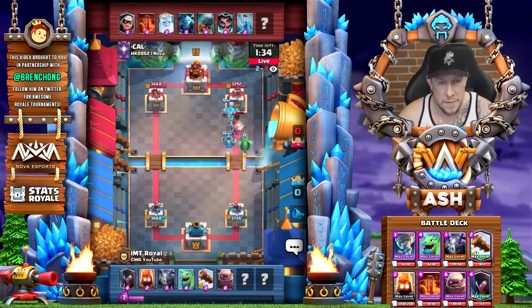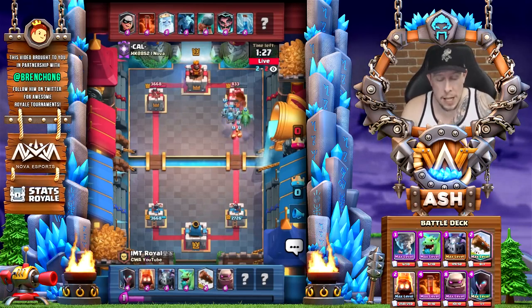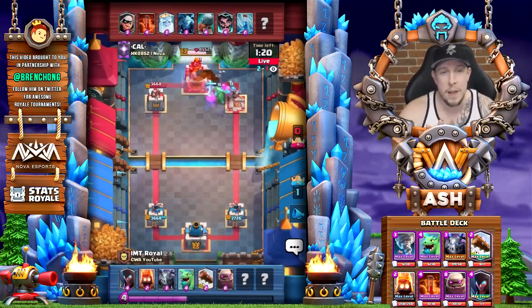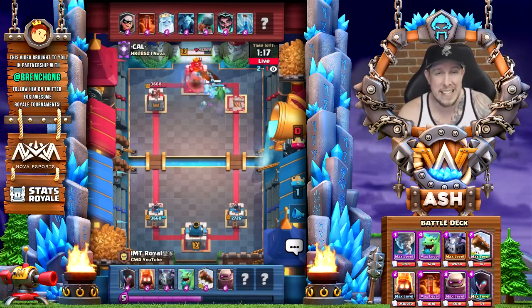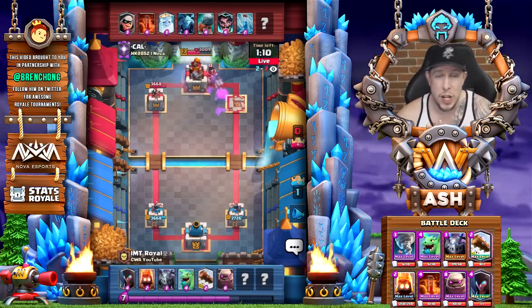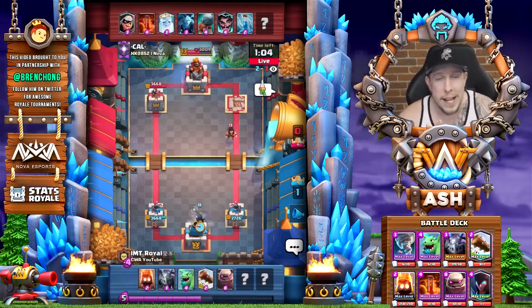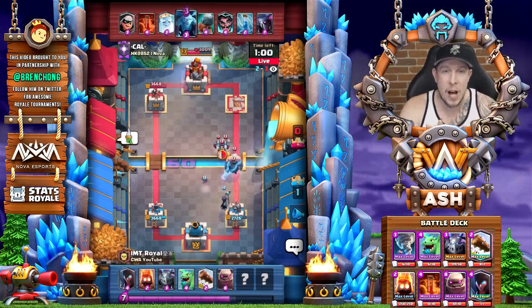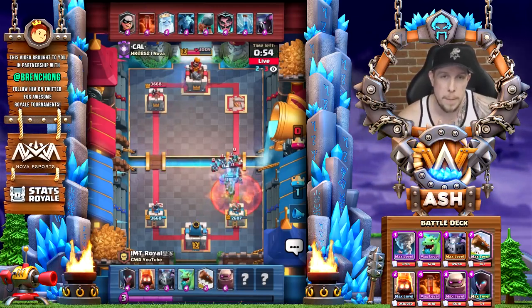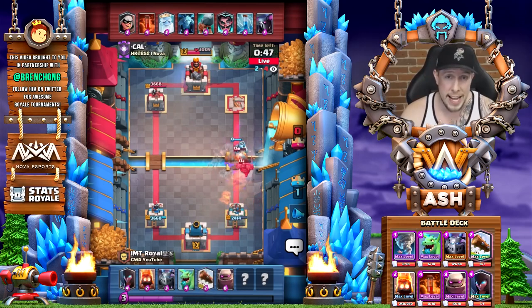Top players like Royal and Flobby are subbing in poison or fireball in place of the pump to give more versatility, since pump isn't in the best spot. When you have poison and take all that tower damage, you can execute a monster golem push, combo the poison on defending troops, and oftentimes get a three crown. Beatdown is the master of three-crown matches — if you like three crowns, run golem beatdown.